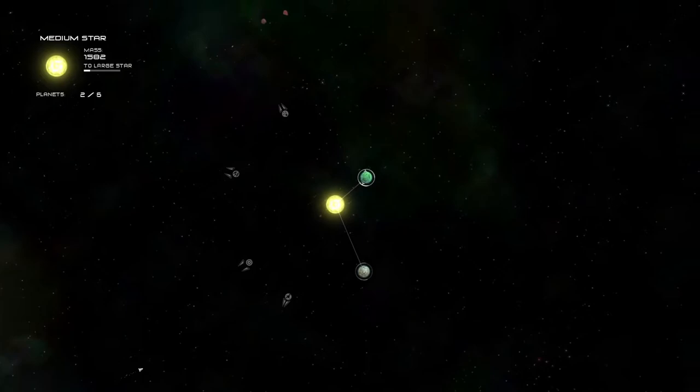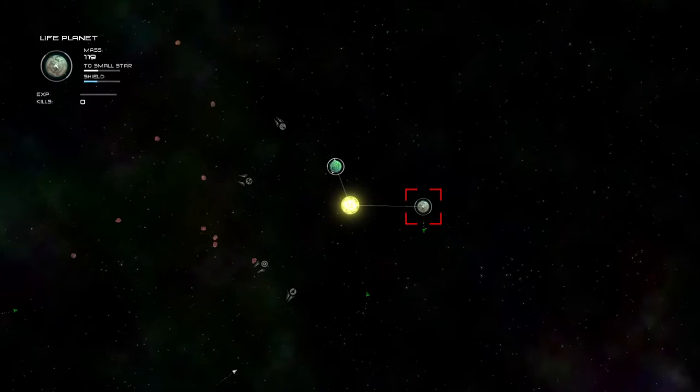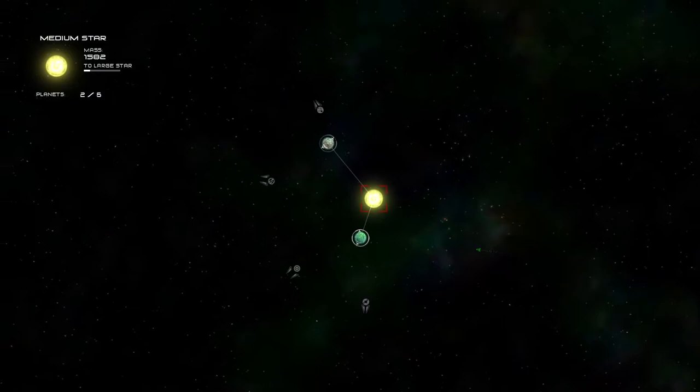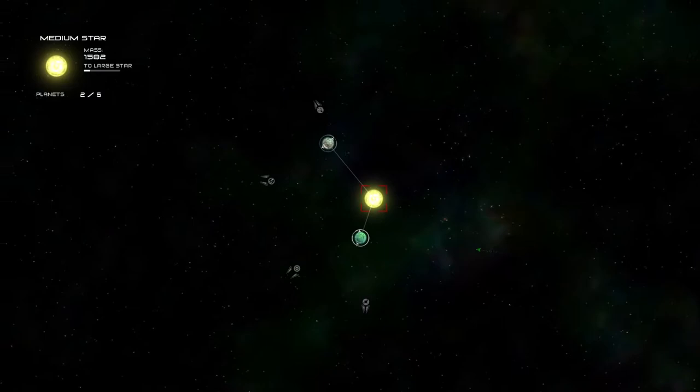If I was really paying attention, I could notice like — oh yeah, this other planet has more mass than my previous one, and then I won't get to keep it. But that's kind of the attitude you have to have with this game — don't get too attached to anything that isn't your central object. You definitely want to be concerned with your star, but your planets will come and go.